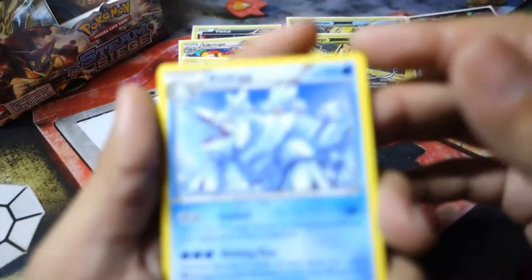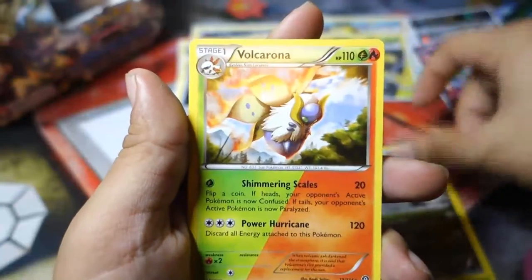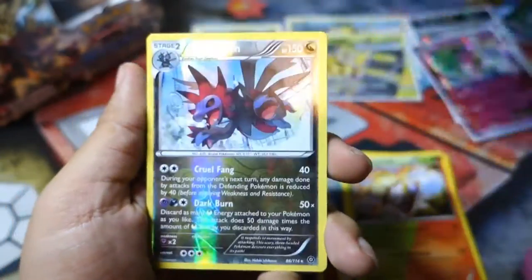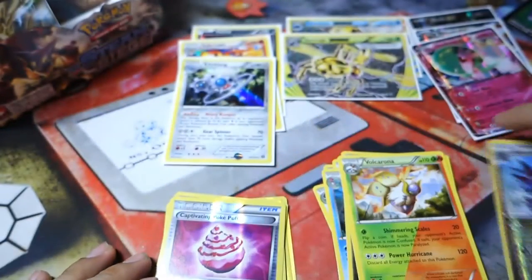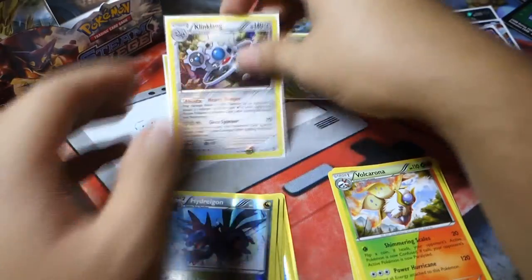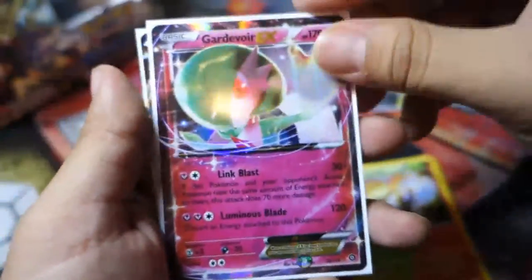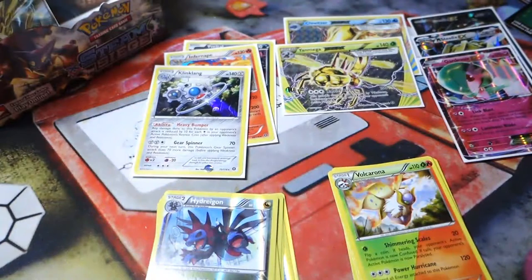Alright, let's do a quick recap of our Rares: Avalugg, Bastiodon, Yanmega, Gastrodon, Druddigon — a lot of 'gons' — and a Volcarona. Our Reverse Holos: Fletchling, Claw Fossil Anorith, Litwick, Yanma, Hydreigon — that one's pretty powerful — a Joltik, an Avalugg, and a Captivating Poképuff. Our better pulls today: a Holo Klinklang, a Yanmega Break, a Gardevoir EX, and a Mega Steelix EX. Overall it was a pretty good pack opening for nine packs — we pulled four foils and a couple Reverse Holo Rares.